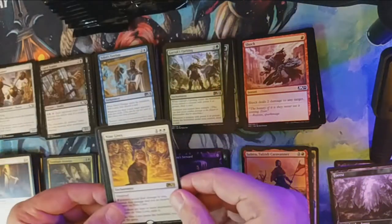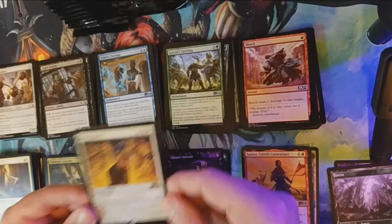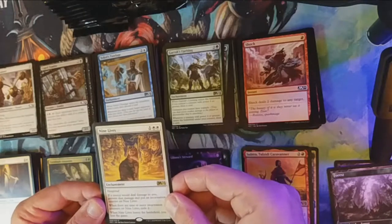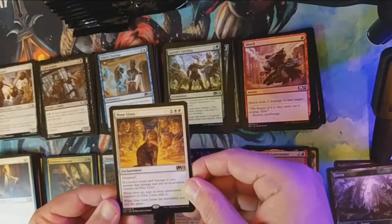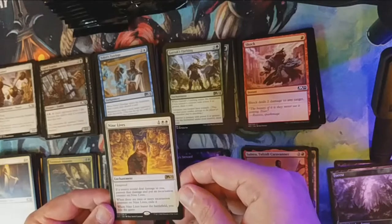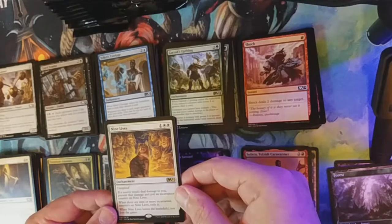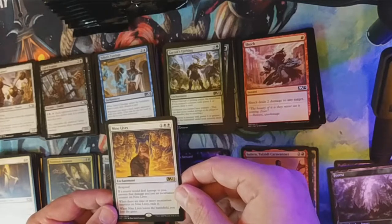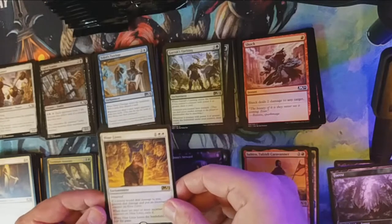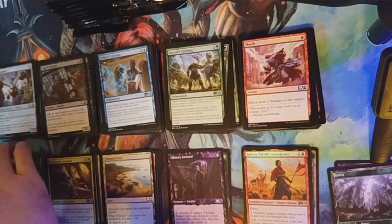Our rare is Nine Lives. I haven't really looked at the whole set yet when making this video — it's a rare enchantment. Hexproof. If a source would deal damage to you, prevent that damage and put an incarnation counter on Nine Lives. When there are nine or more incarnation counters on Nine Lives, exile it. When Nine Lives leaves the battlefield, you lose the game.